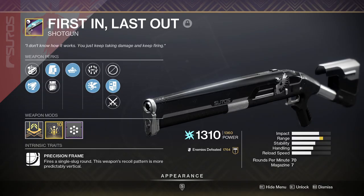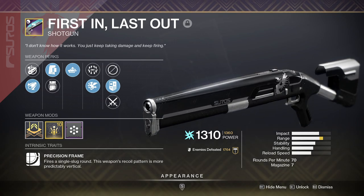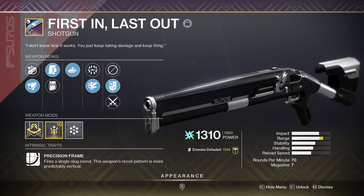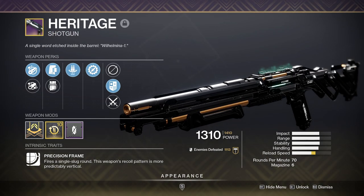Moving on to special weapons. First In, Last Out. To be honest, I highly doubt I'll be using this shotgun, but if a double slug DPS situation pops up, I just want to be ready. Speaking of double slugs — Heritage. This will be the other slug shotgun I'll be using if the hot-swap DPS strat is in fact needed.